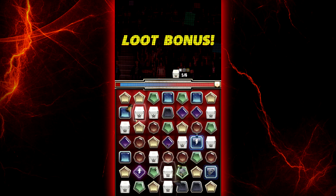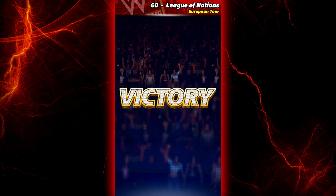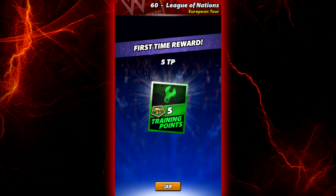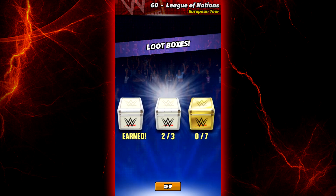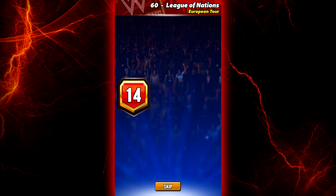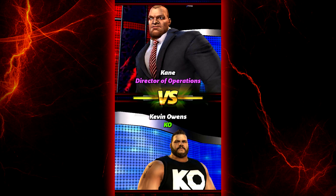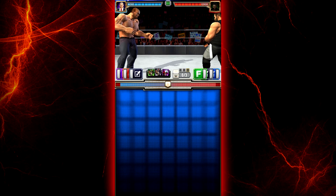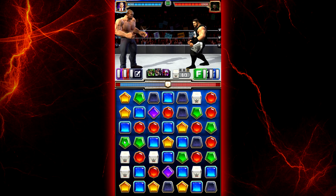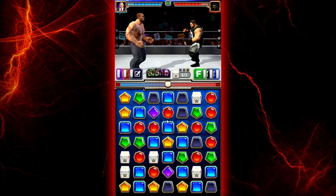We won our first match of the European Tour. Nice, lovely. This is London, by the way, in the European Tour. 200 coins. I do have the color advantage for this one, but I'm way under. So I don't know if I'm gonna win this. This is going up in the European Tour. Let's see how I do. A lot of blues for him — that scares me. Got some reds for me. No blacks yet, so that's okay.